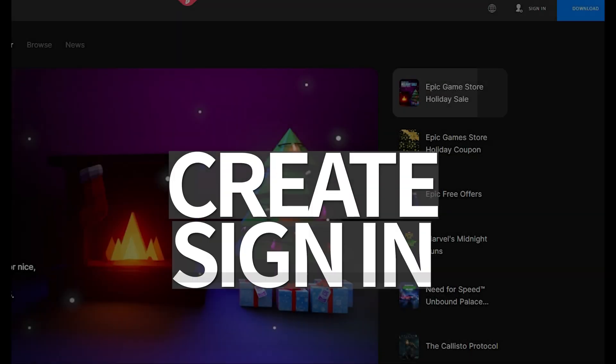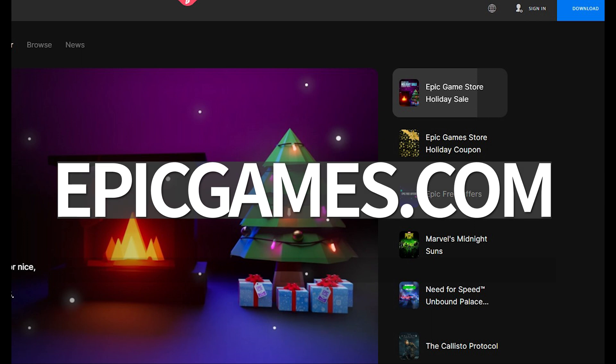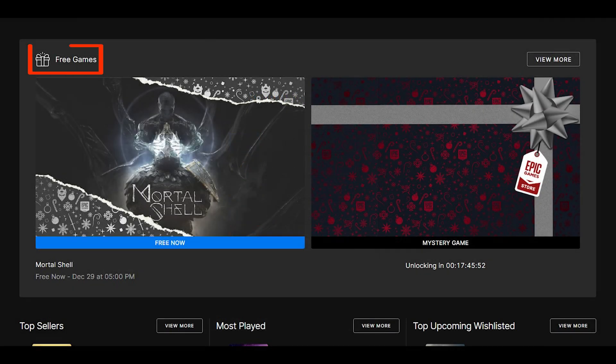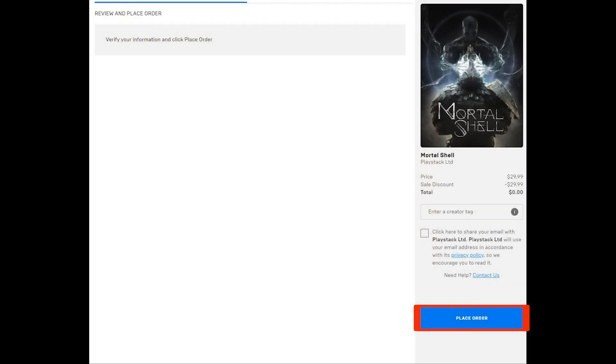Step one: create and sign into your Epic Games account. If you already have one set up, go ahead and skip to step two. For everyone else, here's how to do it. Go to EpicGames.com in a browser on your deck, phone, or separate computer. In the top right corner, click sign in. You can choose to sign in through various methods including Google and Steam, or just make a separate Epic account. After that, you can collect a free game by scrolling down until you see the heading 'Free Games.' Click the banner that says 'Free Now,' then click 'Get' on the next page, then click 'Place Order' — it should show up as zero dollars.